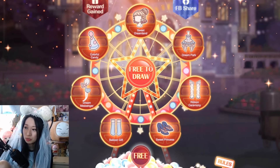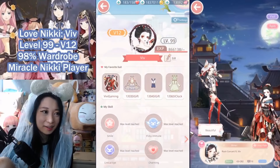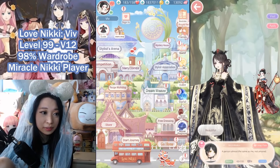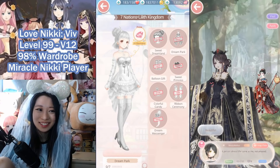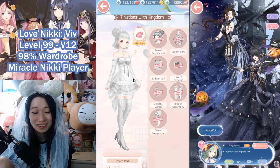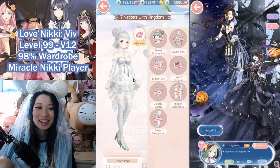It's going to be all of these pieces here: Sweet Dreamland, Dream Park, Ribbon Creamery, Sweet Princess, Balloon Gift, Dream Messenger, and Colorful Candy. You can actually see these items in-game right now. If you head over to your suits, over at Achievements, go over to Gallery — it is the little suits right here. It is so pretty. I was wondering what this suit was about, and we finally know. It is the Disney Deep Park suit, and that is amazing.